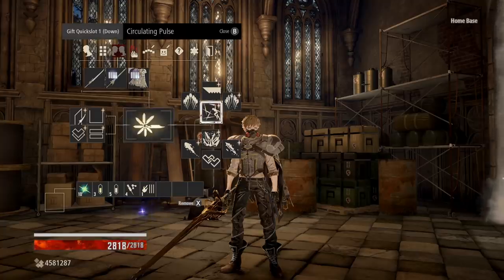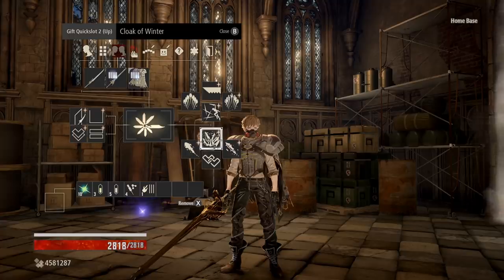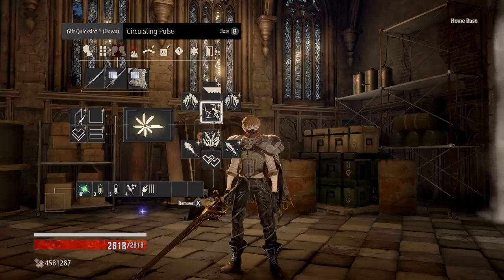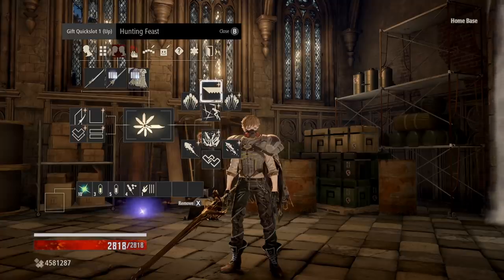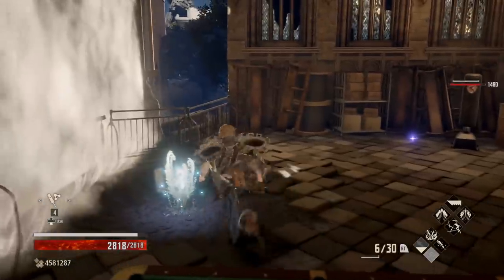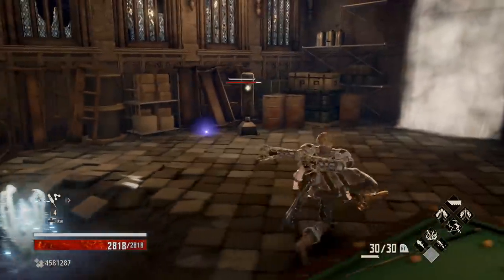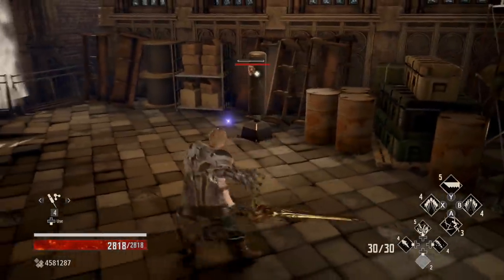For our spells, we've gone for a pretty even split of fire and ice. Our Barrages are our close-range option while our Spikes are our long-range option. We have Cloak of Winter as our singular AoE, Circulating Pulse as our melee ability, and Hunting Feast to help with drain. The Spikes do pretty respectable damage at 1480, mainly used to pick off enemies from far away or pick off guys that are trying to shoot.